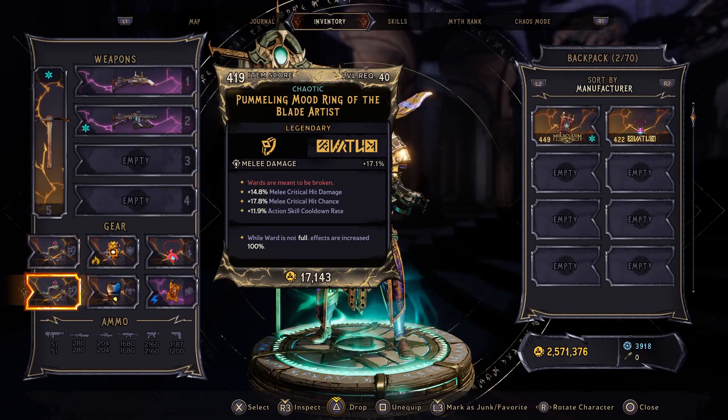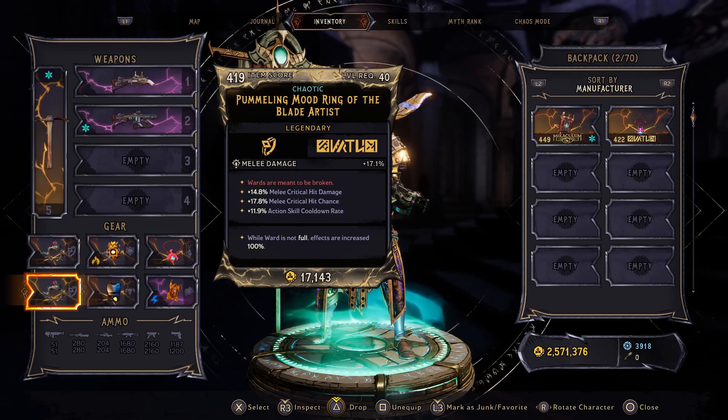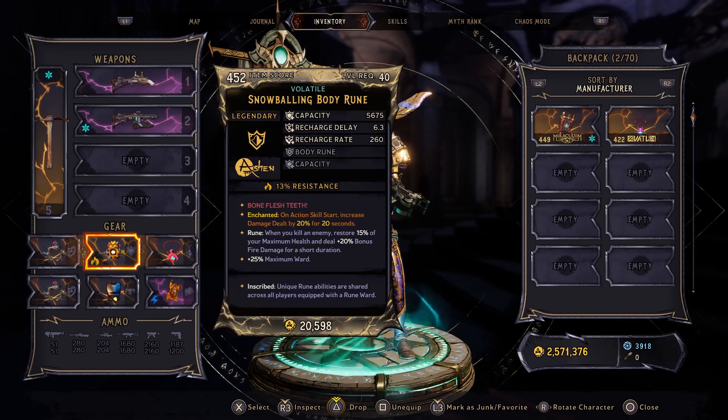Now into the rings — I've got two Mood Rings with melee damage. The passives aren't all that important, though you should go for melee if you can roll it. Make sure the primary effect is melee damage and it is a Mood Ring. Mood Rings are a world drop, so have fun in the Chaos Chamber. Moving on to the shield, I've got the Body Rune with action skill start damage dealt — very important, because we want to buff the initial hammer throw as much as we can. The Body Rune drops from the maker in the Chaos Chamber. It does not matter if you have it chaotic or volatile, though it would help. The Cursed Wit is a good damage increase, but the survivability trade-off is simply not worth it.